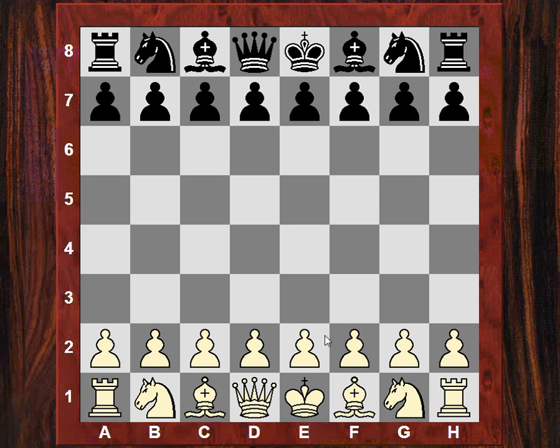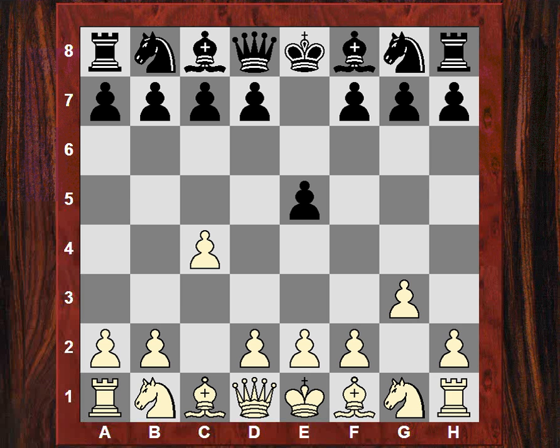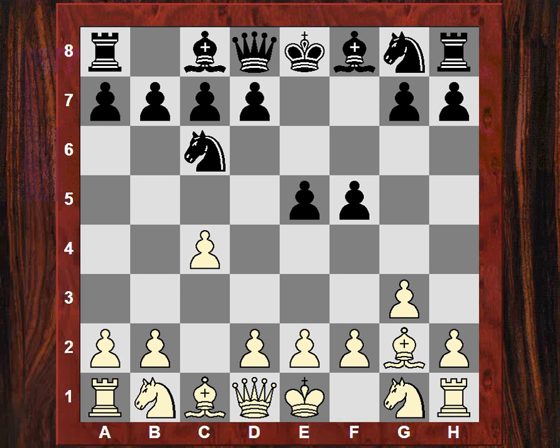Hi all, sticking to the theme of the English opening of Andrew Webster. In round 3 where he had white again, he was playing Burke Mortall and he played the English opening quite beautifully. Nc6, Bg2, and black played a very aggressive move here: f5.